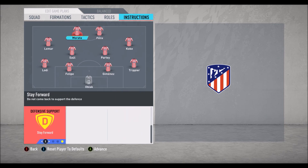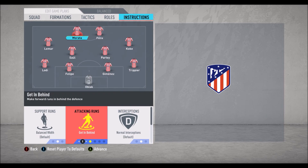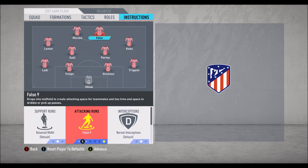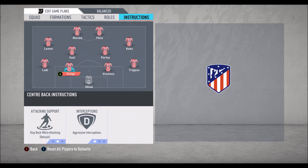We have Morata who stays forward all the time — he's the one who's not helping defense too much. Then we have Joao Felix, who is playing as a false nine. He's coming down to receive the ball and is involved in creating many actions. He's also helping defense, so 'come back on defense' is his player instruction.